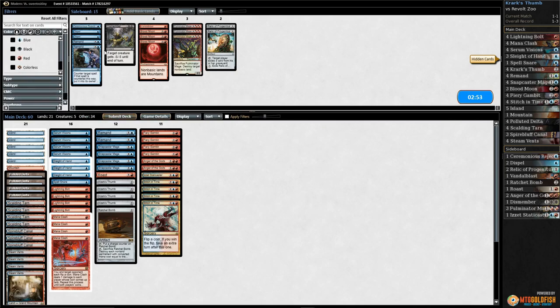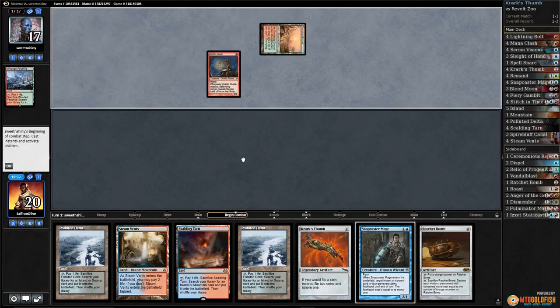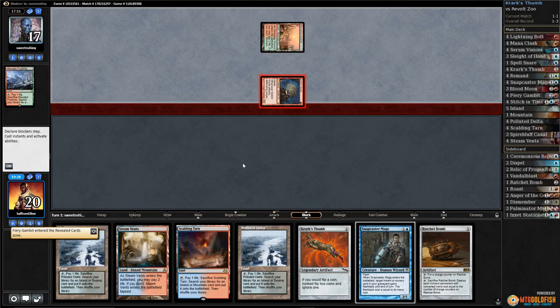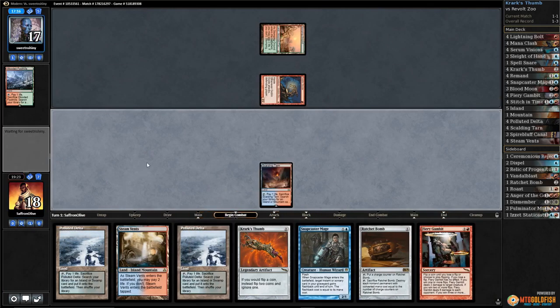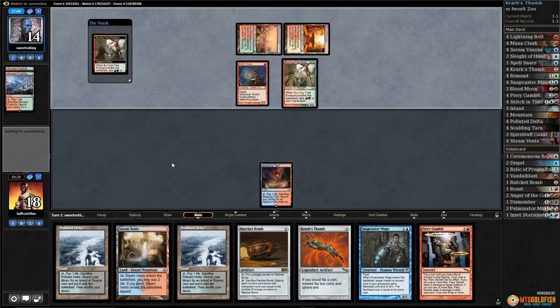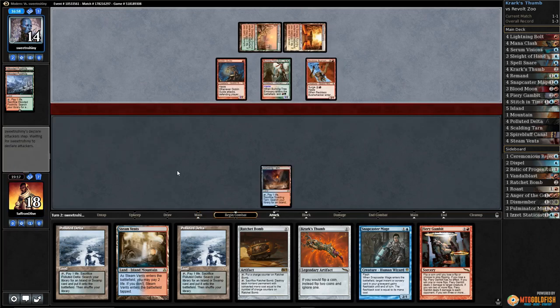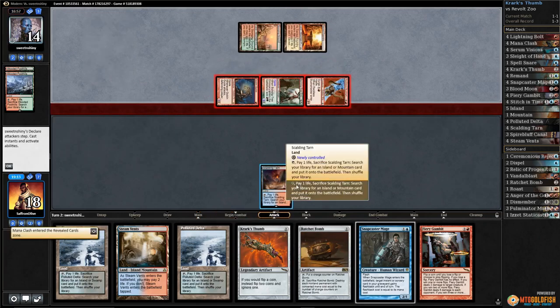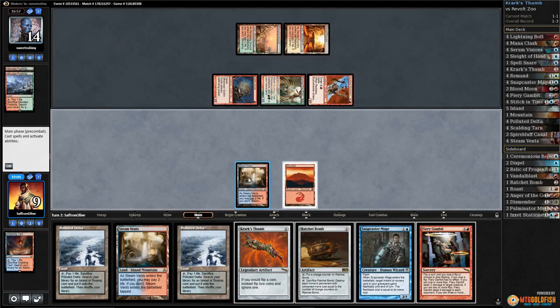Let's try it again. Ratchet Bomb helps though. Opponent cracks it — there's a Goblin Guide. What do we got on top? Fiery Gambit — that's a payoff. Play Scalding Tarn, pass the turn. Land for opponent — come on, one time. No, no — Burning Tree, Bushwhacker start. Can't have that every game. Mana Clash on top — crack Scalding Tarn, this is getting ridiculous. Play a Mountain, play a Ratchet Bomb — this one's over.